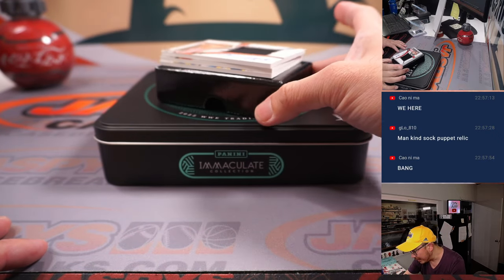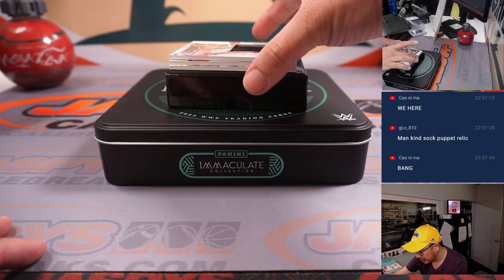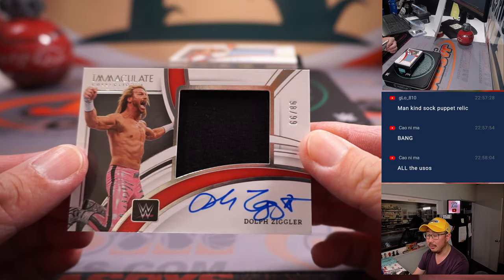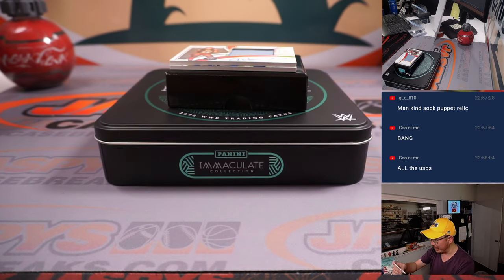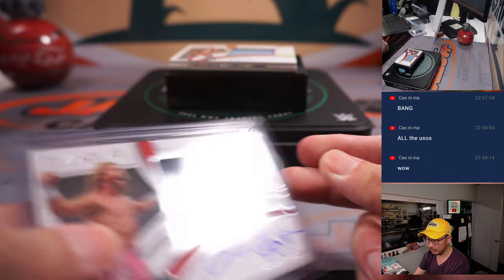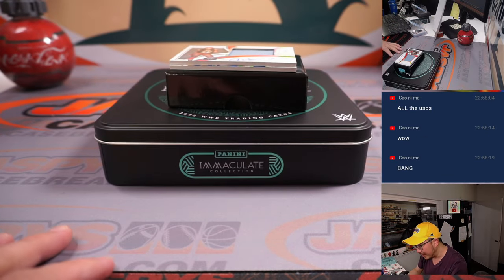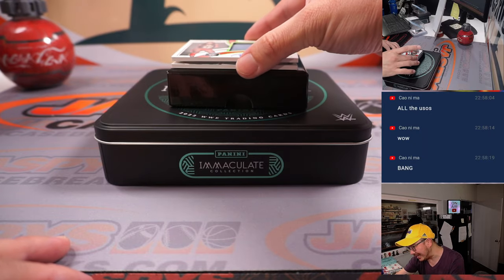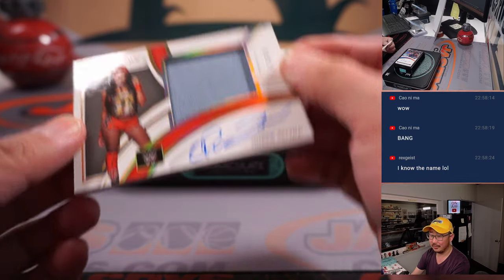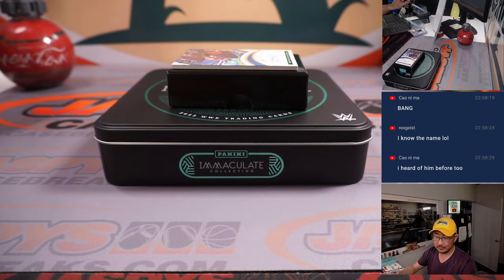We got an autograph — numbered to 99. Relic and autograph: Dolph Ziggler, 98 out of 99 — Jackie with number eight. Next up: relic and autograph, Queen Zelina, out of 10. Eight out of 10 — that's another one for Jackie.